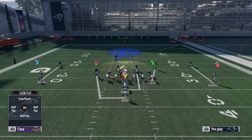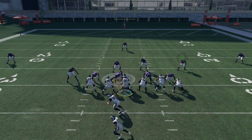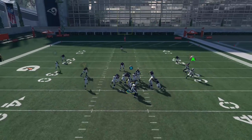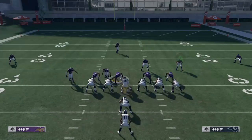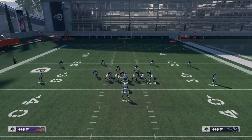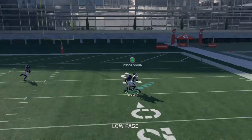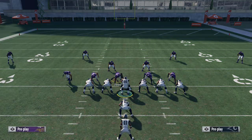Cover 1 is probably the hardest defense to run this against - if you notice Cover 1, you probably want to go elsewhere, because now there's a spy as well as the three-receiver hook in the area, which really muddies it up. It's very congested and I don't feel comfortable making that throw against Cover 1 too often. As a fallback, I'll look for Sammy Watkins on the C route on the left side and throw a low pass as he cuts, trying to get inside or outside positioning - that's usually my go-to option if I see Cover 1.